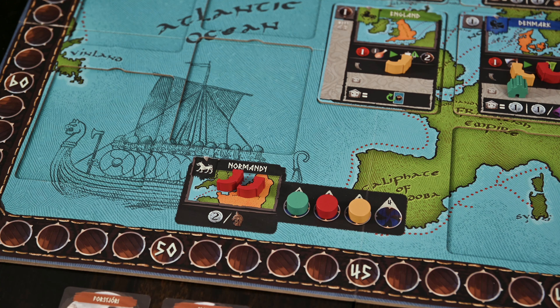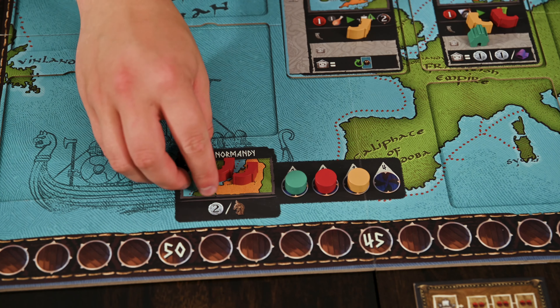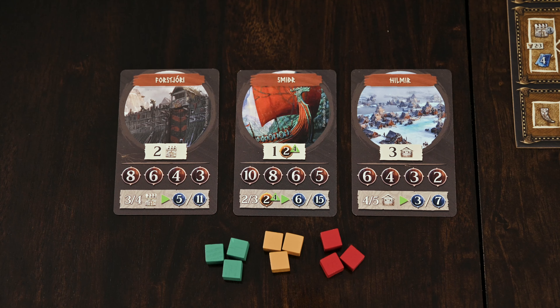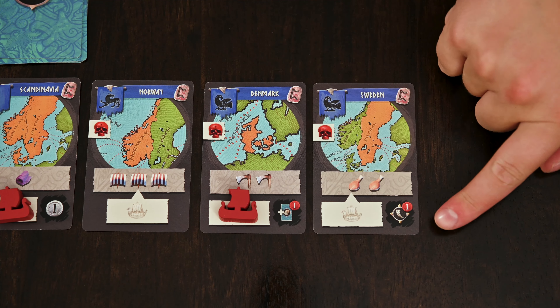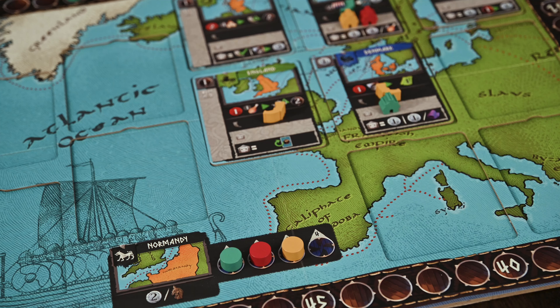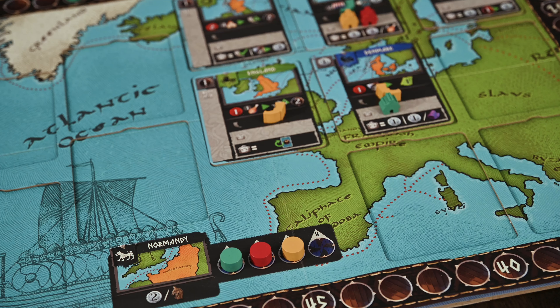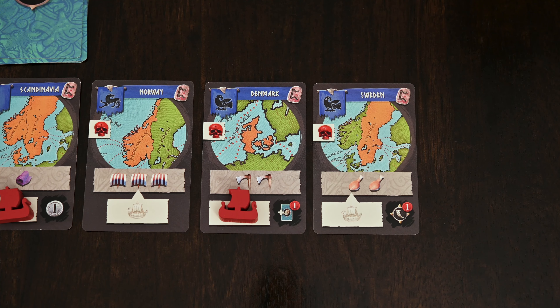A couple of notes: Scandinavia is not tied to any specific territory but to all three starting territories — lawspeakers placed here can be placed on any of the three starting territories. Normandy is a territory printed on the map and is the one exception to the one-lawspeaker-per-territory rule, as you can send multiple lawspeakers here. You'll gain coins or score scoring cards here and also influence the turn order. Scoring cards have a threshold you need to reach to place your cube on them — for example, having two forts built. You'll be granted immediate points for meeting the requirement and end-of-game points if you've met the requirements.